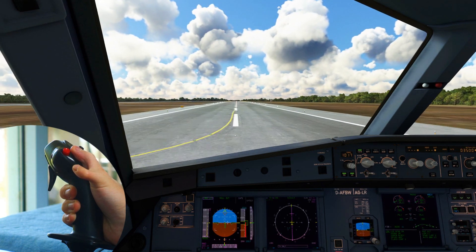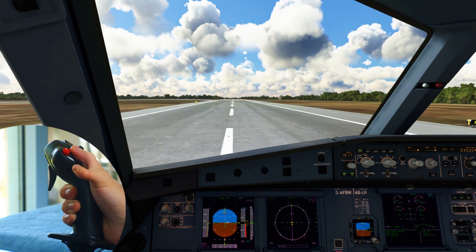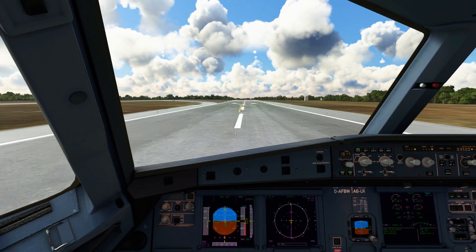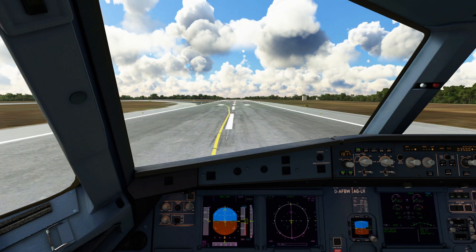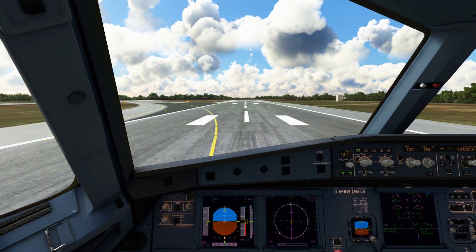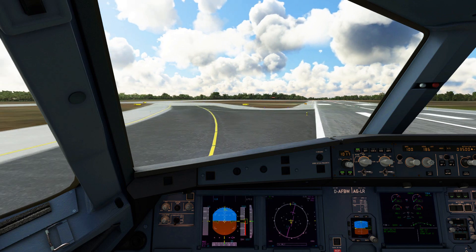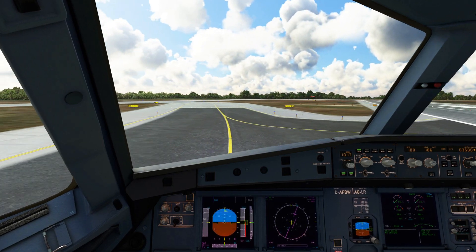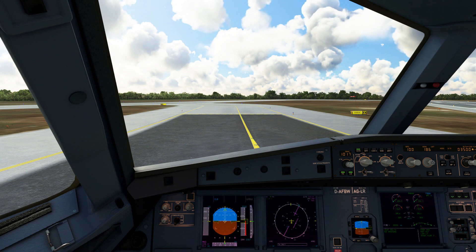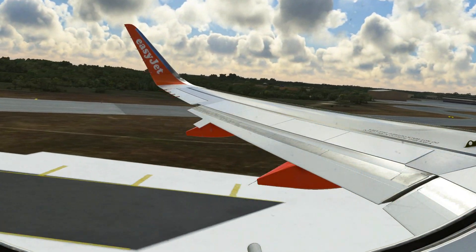To recap: on the approach you're going to use the crabbing technique — keeping yourself on the centre line while maintaining the nose of the aircraft into the wind. Keep this all the way down, and then just before the flare you're going to put in opposite rudder to the direction of the wind and then opposite aileron to stop the downwind wing from dipping. So if the wind is coming from your right hand side you will put in left rudder, and vice versa. If we're using left rudder then we use right aileron, and vice versa. Hold this all the way to the flare, and once we touch down maintain the centre line using the rudder. It's very important that even once we've touched down we keep the right aileron in to stop the downwind wing from dipping and potentially hitting the runway.